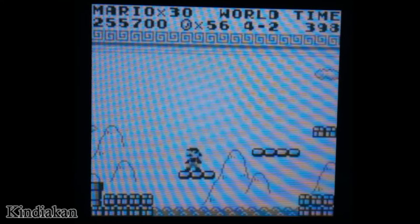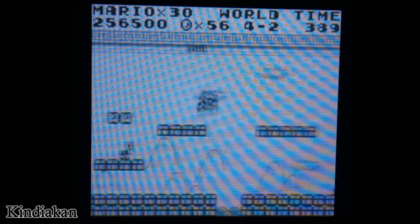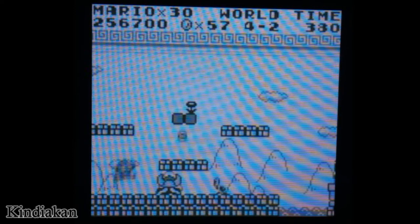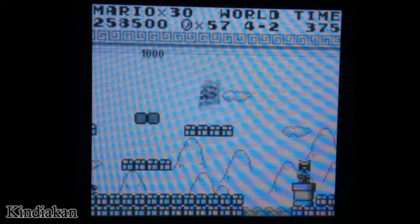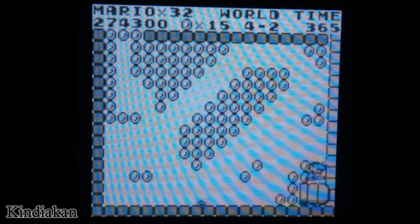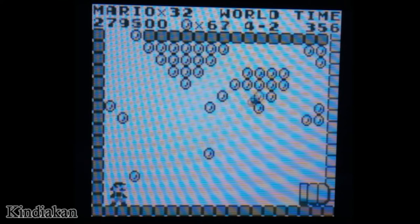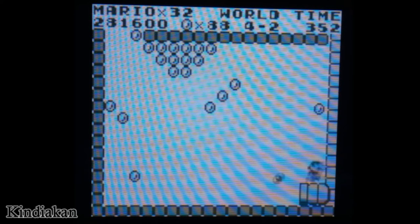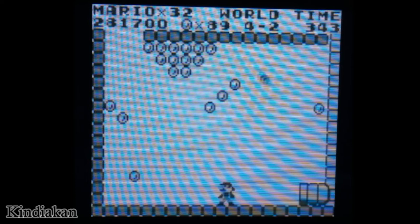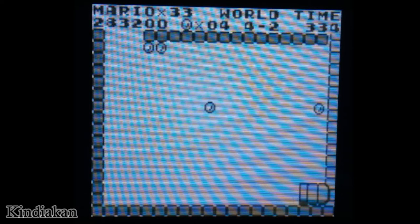This level you definitely want a fire flower — Super Ball Mario, I mean. The reason being is in this bullet bill section, you have an entire room full of coins. Only your Super Ball can help you get everything. You can get at least 3 lives out of this. If you have enough coins — 2 lives! There we go, I got my 3rd life.